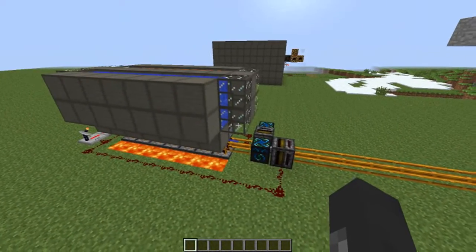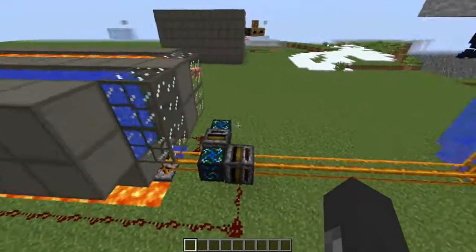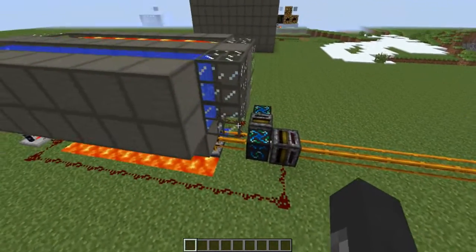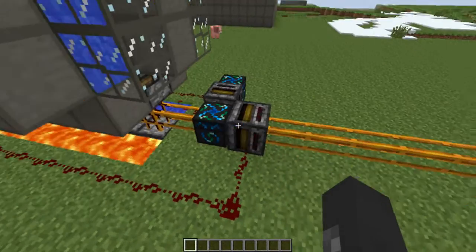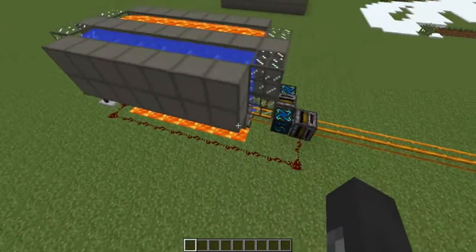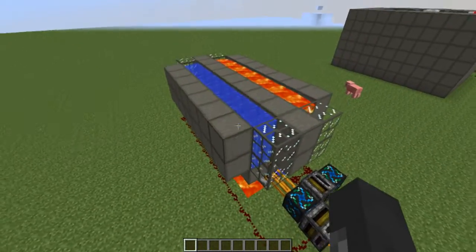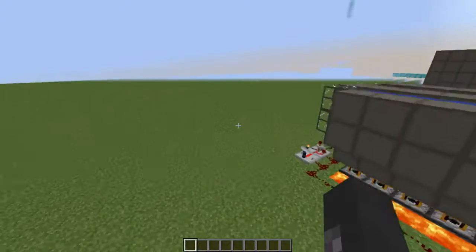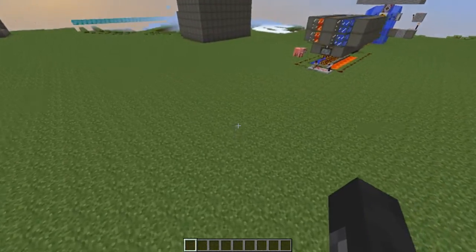First thing I want to say is that you have two possibilities: you can have this part over here, or you could change it into an energy condenser and just have ice pumped out of it. I think this is a much cheaper option, so I'll be building this one instead.